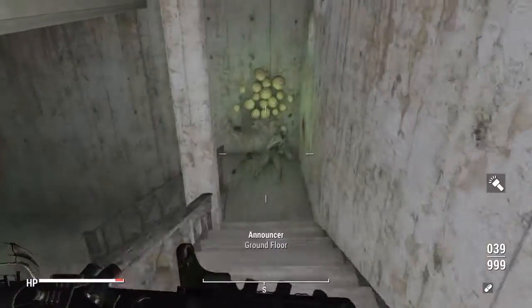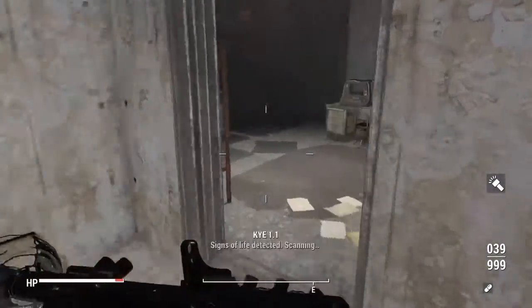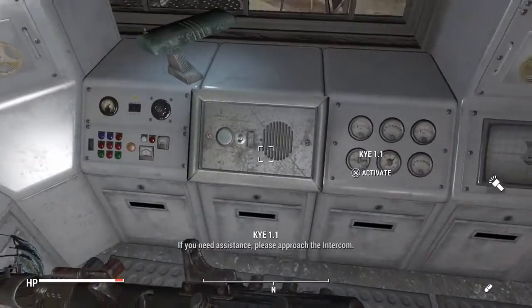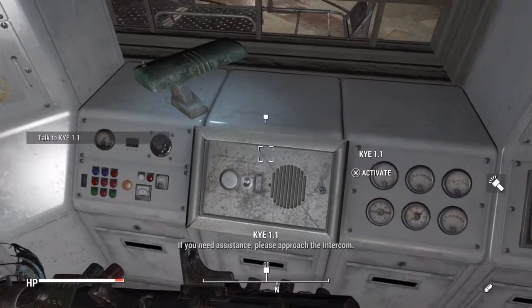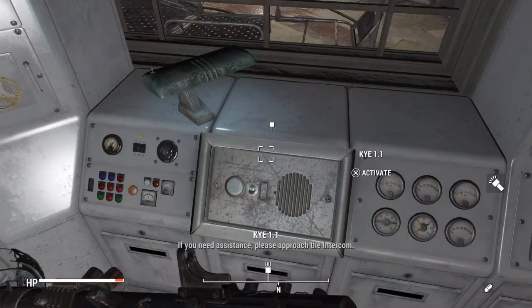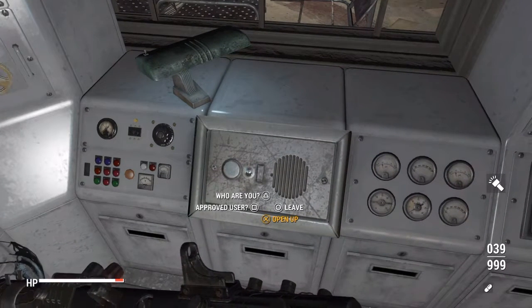Once you hit the ground floor, you are going to want to proceed down these staircases, turn left, and then take a right. There you will find Chi 1.1. Now if you want to gain access to this room, you will either have to have high charisma or you have to do a couple things for him. I luckily had a high enough charisma where he let me in.